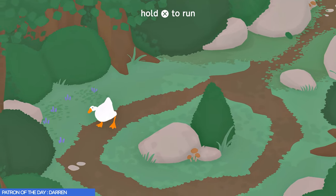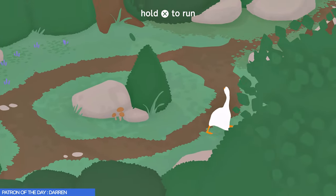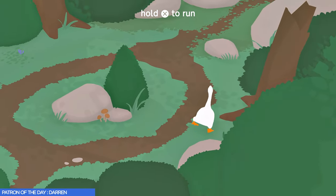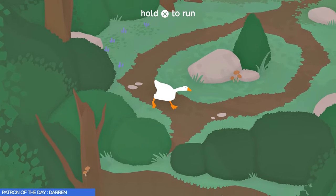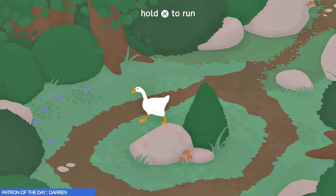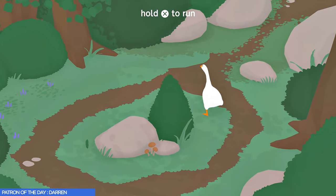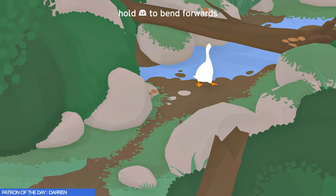Anytime you press square and you honk, you'll be able to interact with people in the environment. You can see here that it's telling us to press X to run. Now notice how wide my turns are — see how I'm not able to stick to that path, I'm running into rocks and objects in the environment. That's because in order to make tight and precise turns, the game wants you to let off of the X button, make the turn, and then hold down the X button again to sprint off in any direction. Notice how tight and precise my running animation is — I'm actually spamming the X button.